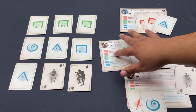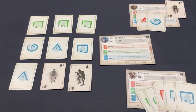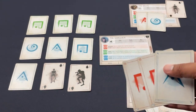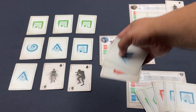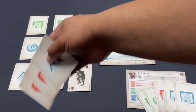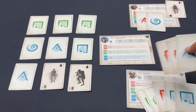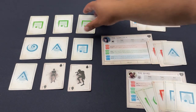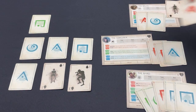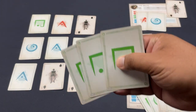Now it's the Sorcerer's turn. I could start acquiring triangles but I think I can wait a turn and let someone rearrange the void first, so I can take two blue symbols in a better position. For now I'll take these three cards and replace them — getting more squares. Not many monsters so far.